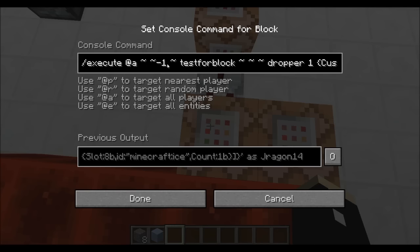So we have execute from all players, and down a block, and then we're testing for a block — a dropper facing up. You can have a custom name if you want; crafting must be in quotations. And then the nasty bit: sorting out your items. So we have a colon, a square bracket, and then another curly bracket.